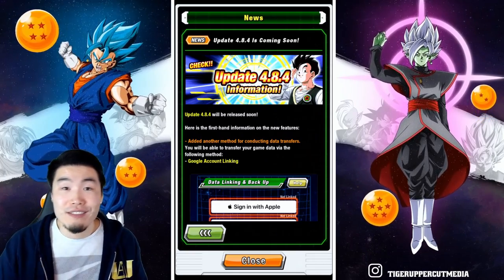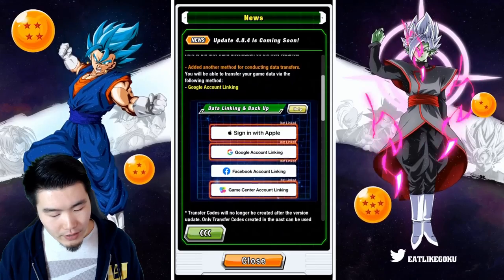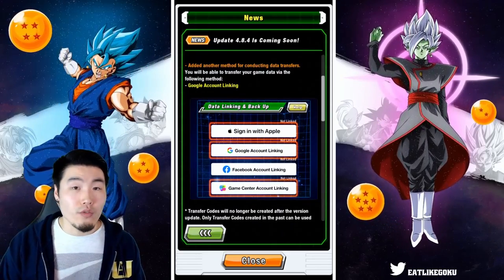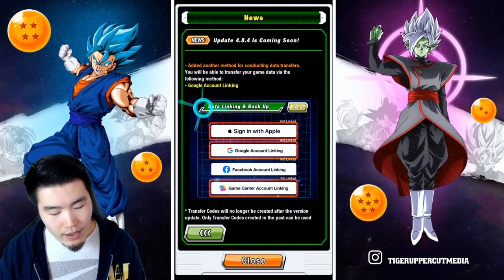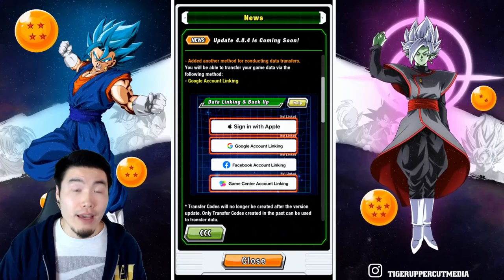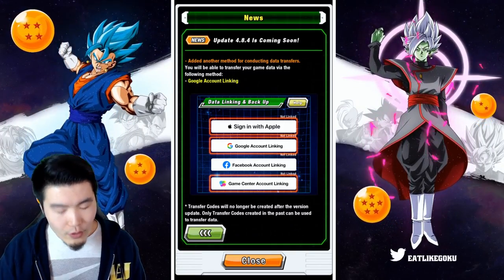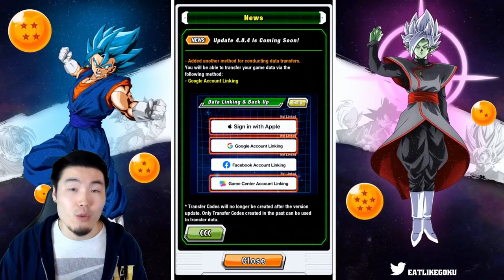So let's check out what's going to change with the game. The major change that's coming is the essentially complete removal of the transfer code method of transferring your account between devices, and instead they're going to give you a few more options for how you want to link your account and transfer it between devices.